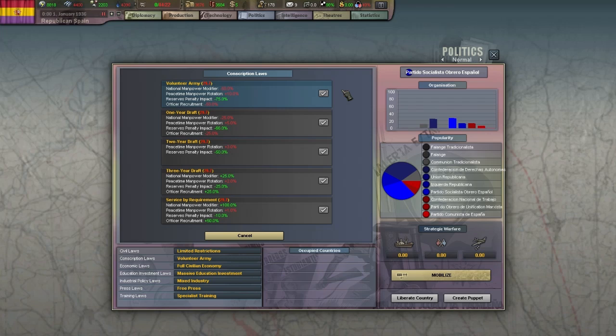Conscription affects manpower, officer recruitment, and reserves penalty. Manpower rotation defines how much manpower our forces lose in peacetime due to ending required service. Reserves penalty defines how expensive it is to maintain reserve units during peacetime. Volunteer army — which we currently use — reduces manpower generation, increases manpower rotation, and gives a reduced reserves penalty. Service by requirement basically turns all that around, drastically increasing manpower and officer recruitment but making reserves more expensive to maintain, which is not an issue if you're at war and have your reserves mobilized. You can hover over the checkmark buttons to see the conditions for enacting each law; for service by requirement we simply need to be at war.